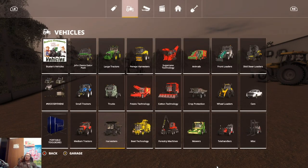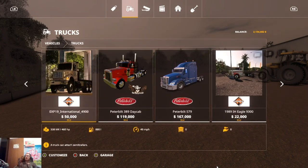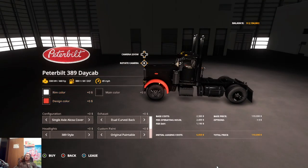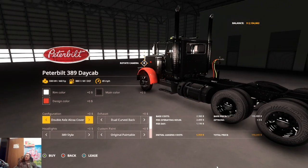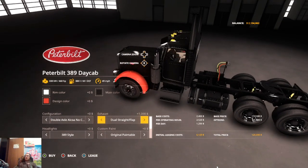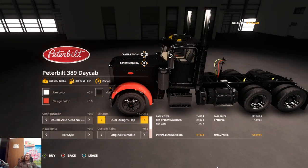Then we need a truck. I got a request to use the 389 day cab on this, and I actually kind of like it so I think we're going to use it. We need to switch it to a tandem axle. Do we want covers or no covers? Let's do no covers. Dual curve back, dual straight flap, single straight, single curve back — let's go with the dual straight flaps. We've got 389 style headlights, 567s, and old 379 — let's go with the old 379.